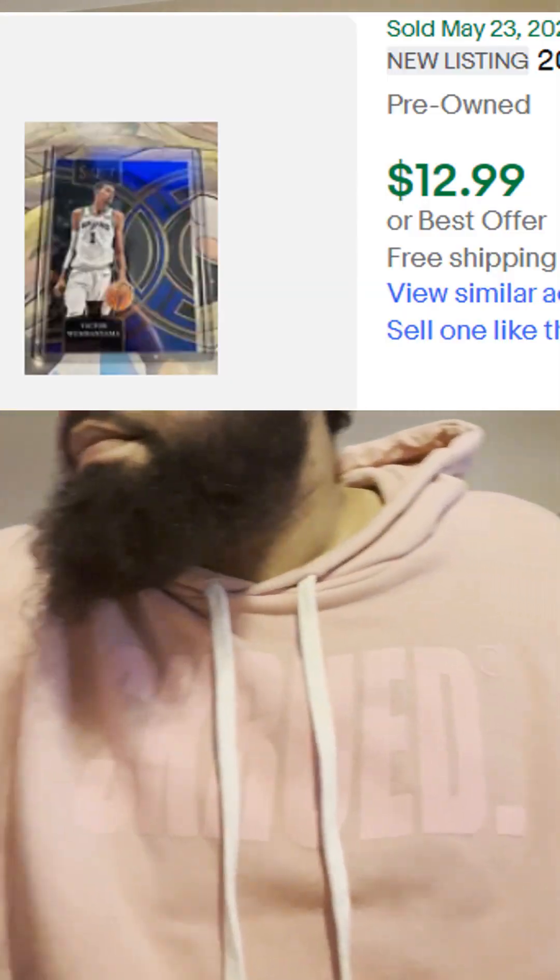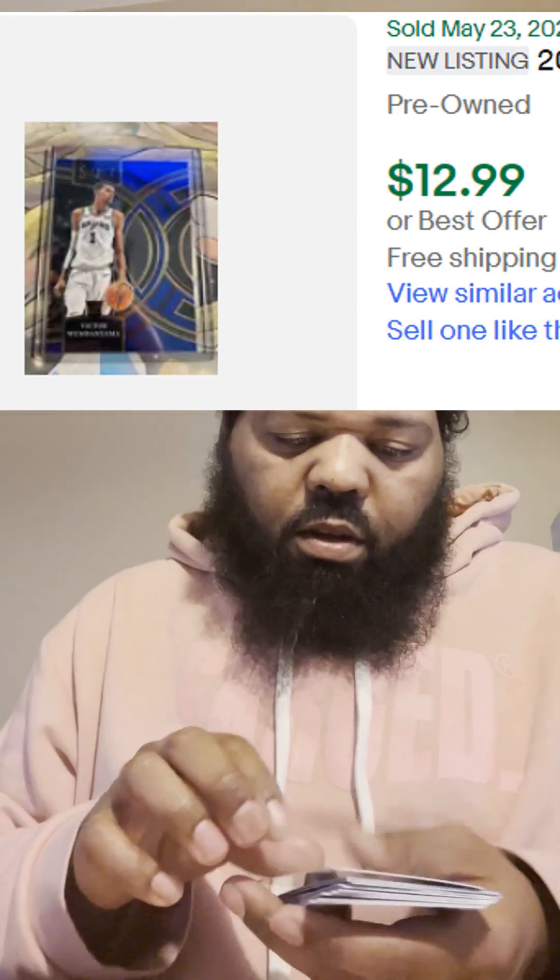And the Walmart pack: we got a Premier Wimby. No numbered cards, but we did get a Select Certified, a blue cracked ice Luka, Anthony Black. Those were the big hits in that pack, rookie-wise, plus the neon icon Jordan Hawkins. So based off the cards we pulled, I say the Target one was better.